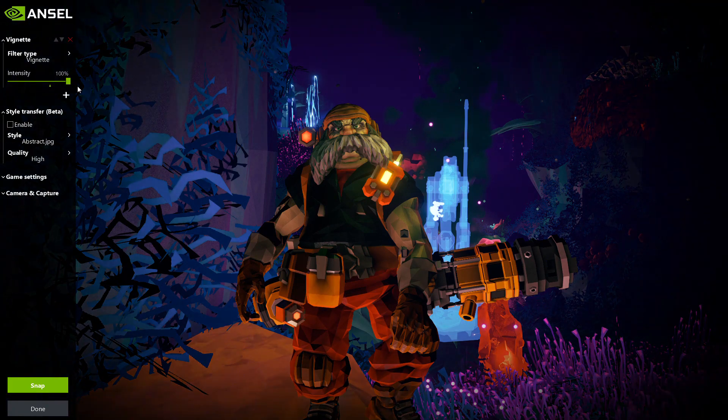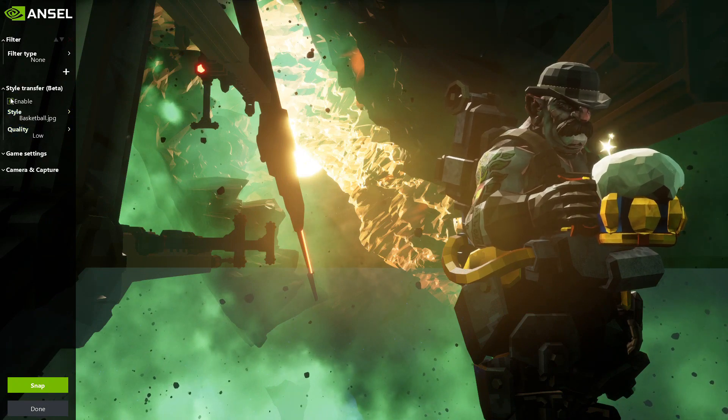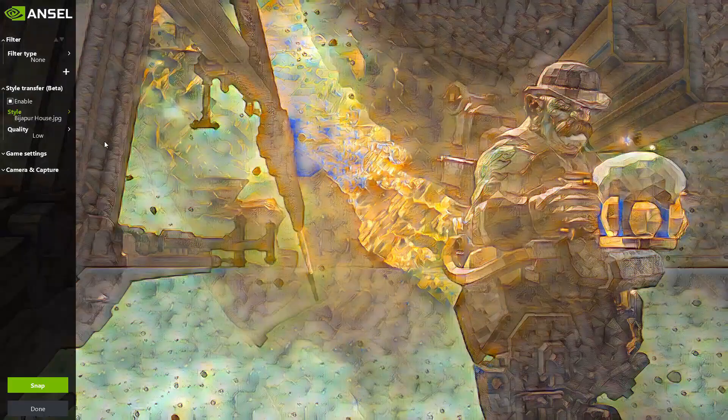Then we have a newer setting: style transfer. You can enable it, choose a style, and choose a quality. It's a separate 60 megabyte download. I don't use it much because it does use a lot of RAM, but it's there if you want to apply certain styles.